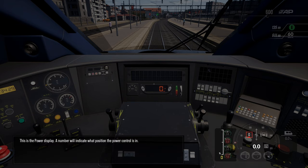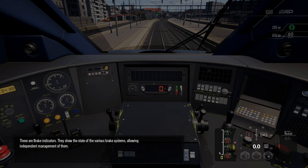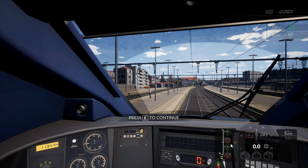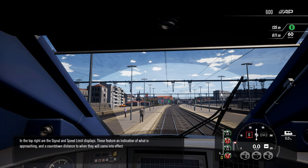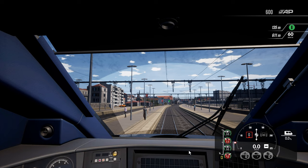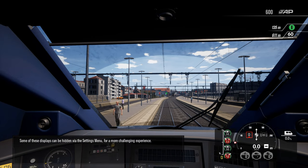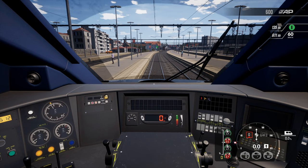This is the power display — a number will indicate what position the power control is in. So it looks like the tutorial is just running through the HUD on the bottom right-hand side. These are the brake indicators — they show the state of the various brake systems, allowing independent management of them. The signal and speed limit displays feature an indication of what is approaching and a countdown distance to when they will come into effect. Some of these displays can be hidden via the settings menu for a more challenging experience. I think I'll leave all the HUD on and all the help icons on — thank you very much.